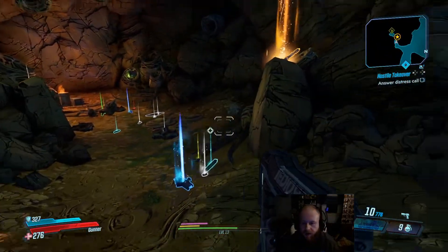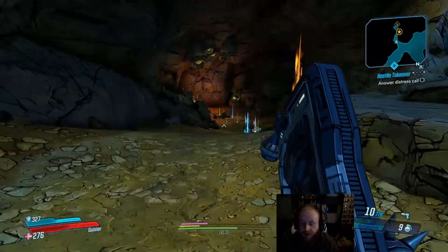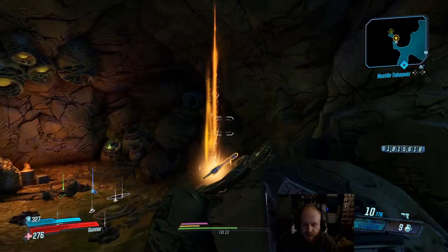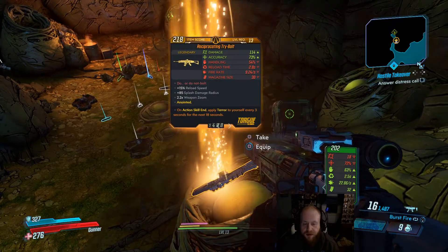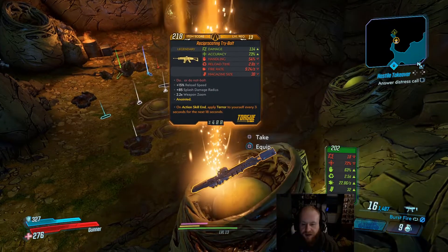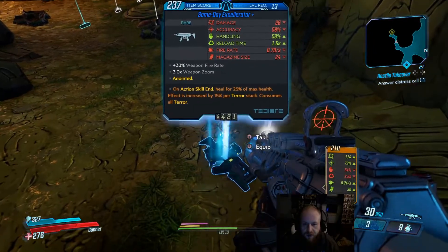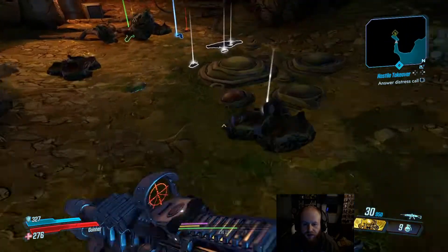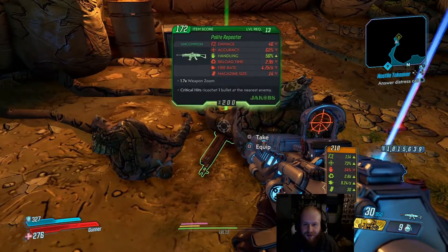I love when I forget to turn replay buffer on - that is my favorite. You guys just missed a lot of cool stuff. We got our first badass ghost of the playthrough and he dropped us a Tri-Bolt - on action skill end, apply terror to yourself every three seconds, which is pretty good. We also got a submachine gun, a shield, and a class mod for Fl4k.